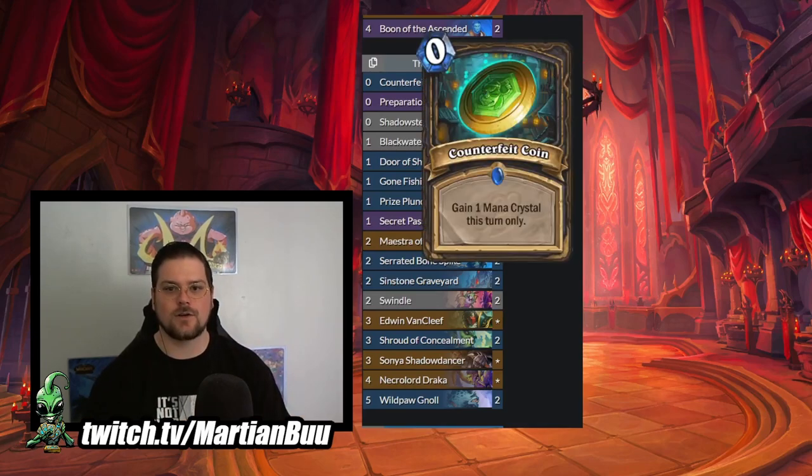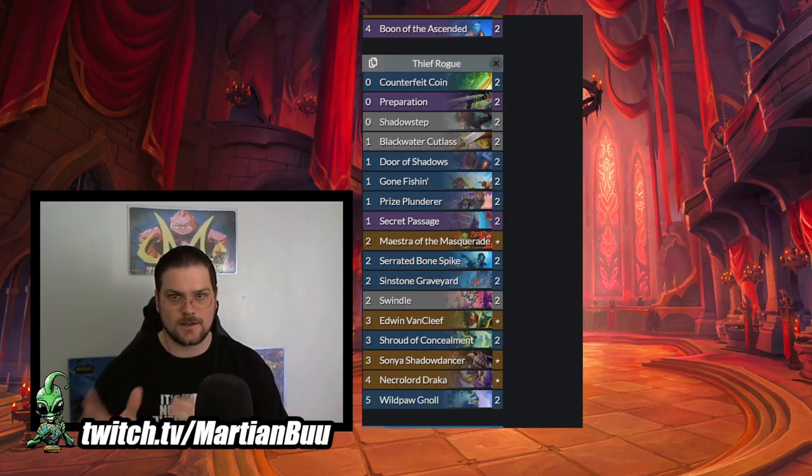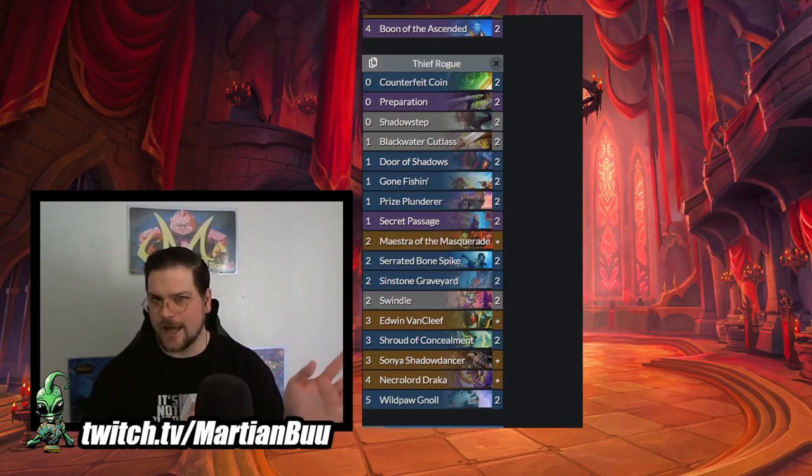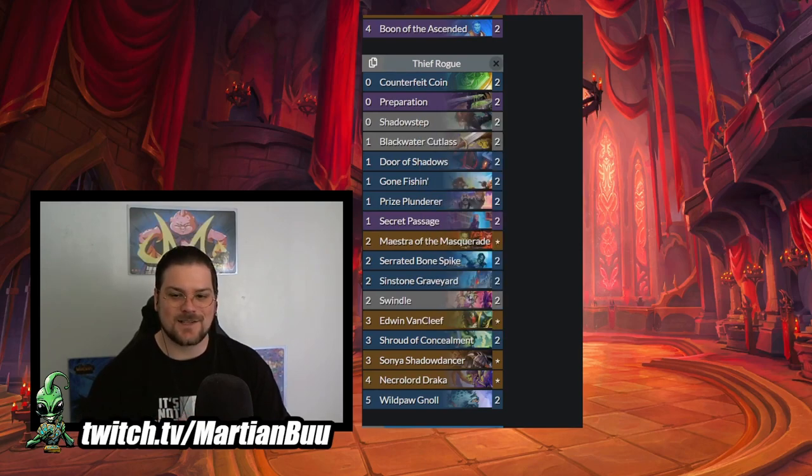All the cheap stuff is in here - Counterfeit Coin, Preparation, Shadow Step, Gone Fishing, Prize Plunderer. We can play a lot in a turn even without the Sonya Gnoll combo. With the new location and Necrolord Draca in addition to Edwin, we now have four cards in the deck that benefit from that type of gameplay. Door of Shadows is interesting - one mana draw a spell, infuse two, add a temporary copy to your hand. Infuse two isn't a tough ask. It might not be on demand just because we're playing minions out kind of sparingly, but as just a cantrip - one mana draw a card - that's pretty good in a deck like this. It helps you draw into things to keep your miracle turns going and the temporary copy is kind of just an upside. This seems like an interesting deck and I'm excited to try it out.